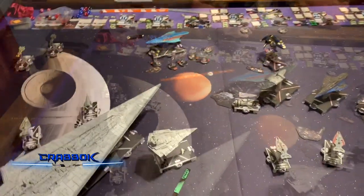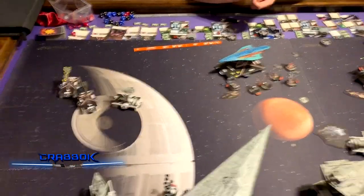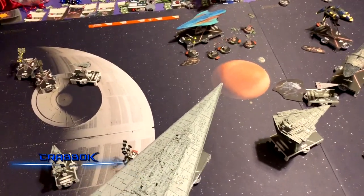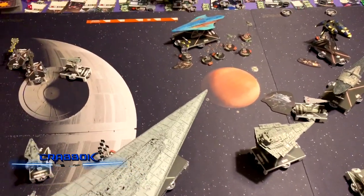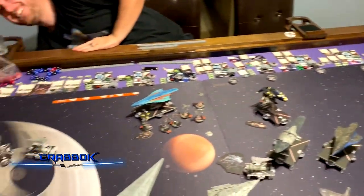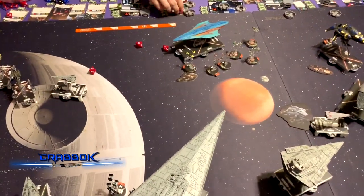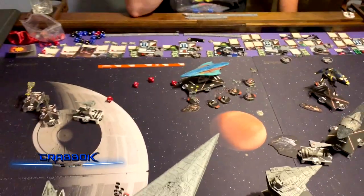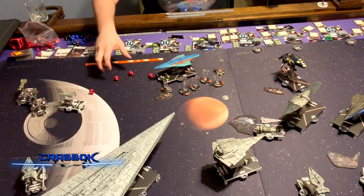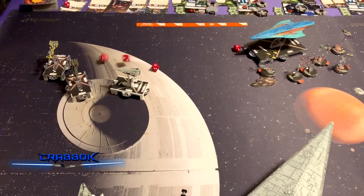I moved this Raider up to get over there, but I exposed my rear to that Liberty — let's see what the Liberty rolls. Spinal Armament, so four red dice. Sean always rolls stuff off the table, but that's three damage and an accuracy. I have one brace and two evades, so he'll stop the brace. He's going to Caitken and Shollan — not rerolling the accuracy so he can still stop the brace. And we rerolled down — less damage. Thank you, Caitken. Those Mon Calamari are Imperial spies — Shollan's definitely paid off.